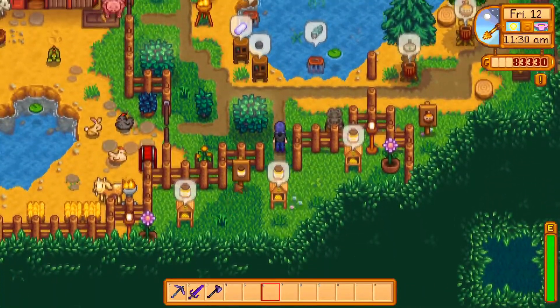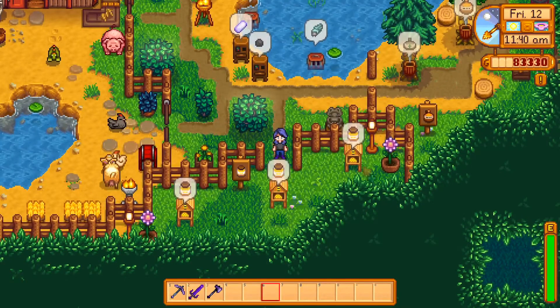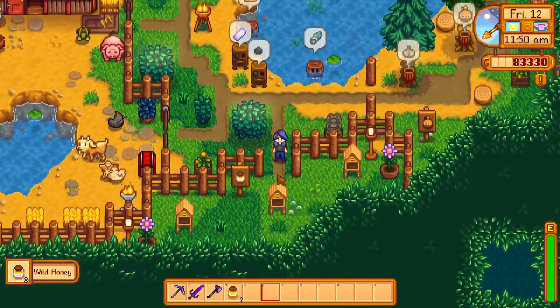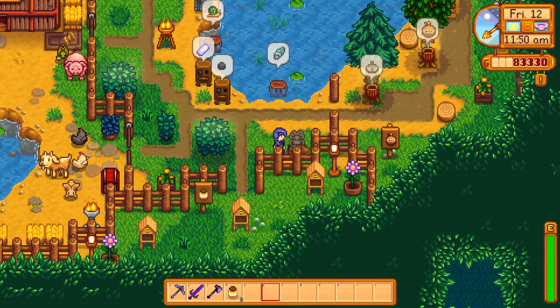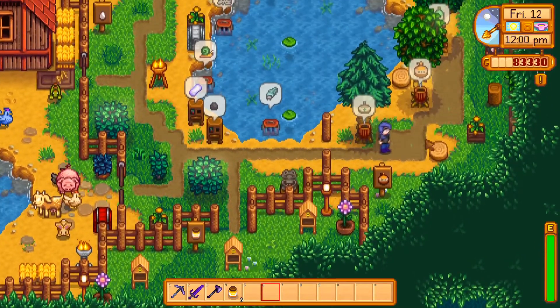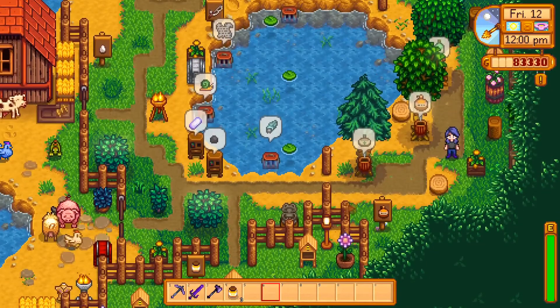Over here is my honey area — as you can see it's pretty full. It's a small area but it looks nice, and I have little flowers around it. I also have Mr. Frog right here — he's just chilling, looking over my honey so nobody messes with it. And over here is where I get my stuff from three normal trees.